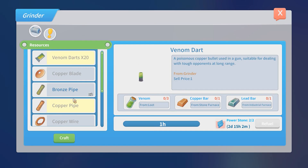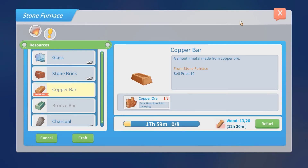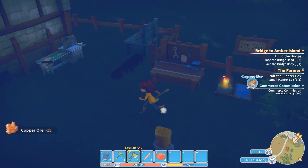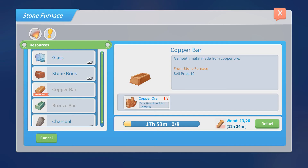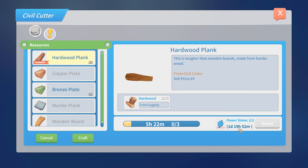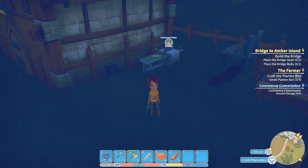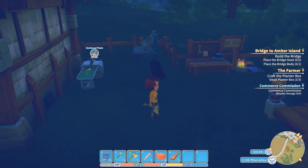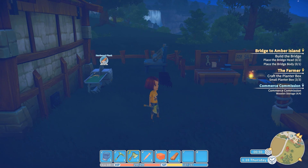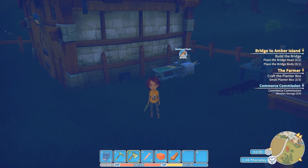We can't make the pipes yet - no, I don't have the copper because that quest was for copper bars. Let's make more copper bars. We'll refuel and keep things going. So next time we will come back, turn in the two quests we had done, and work on making this bridge - we need two head pieces and one body. Hopefully since we'll have the bars we'll be able to make the pipes and pick up that quest as well. I'll see you guys next time!